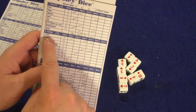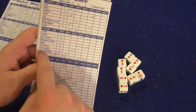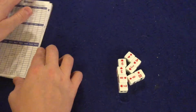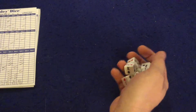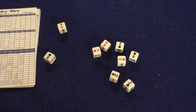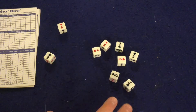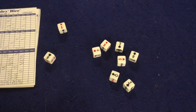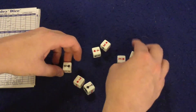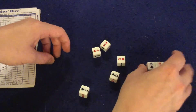Poker has you trying to create as many poker hands as possible — one pair, two pair, three of a kind, straight, flush, full house, four of a kind, straight flush. You set aside dice to build those hands and can create more than one. You only get to roll the dice twice this time. Jokers can be used as anything you want in both Hearts and Poker.